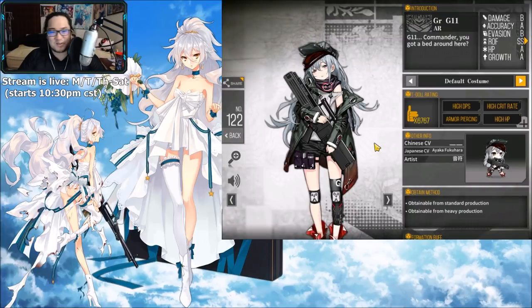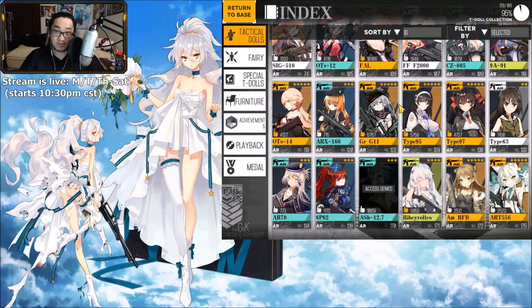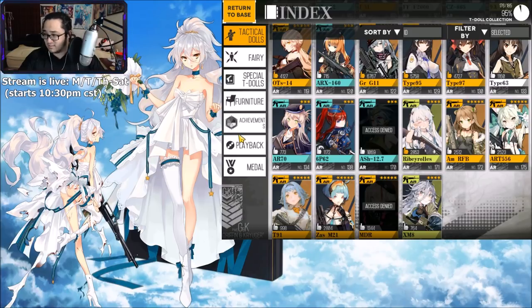Next is G11 — I had to give you a little suspense there. I gotta pay respects; G11 has carried me so much. The sleepiness — these days I'm always tired so I feel that on a spiritual level. G11 is at least A tier at the very least. Next in A tier is AR70 — she does have a little bit of a Monogatari-esque type of look to her, whether it be the coloring or the art style. It just reminds me so much of the Monogatari series.